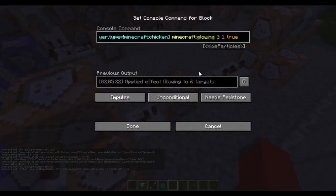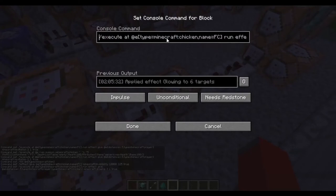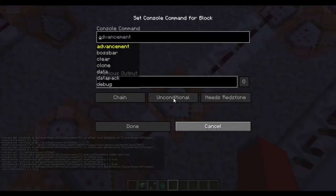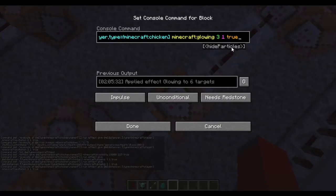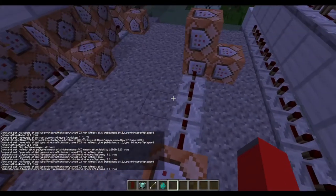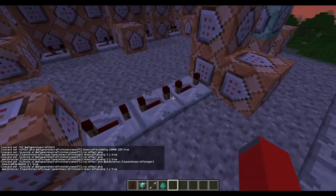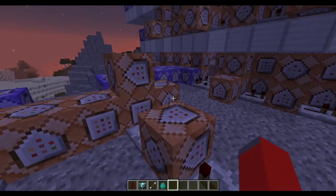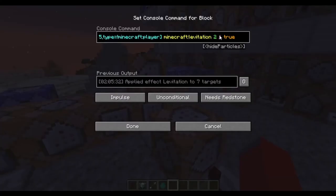The next command block does another search at the FC chicken and runs an effect — pretty much the same as the levitation command block, but instead of levitation, it's giving a glowing effect for three seconds. You might also want to add 'everything but a chicken' to the selector so the chicken doesn't start levitating as well. Then I have a three repeater delay on max ticks, but you can have that however you want. You can also change the settings for the effects — so you can have them float higher for longer.